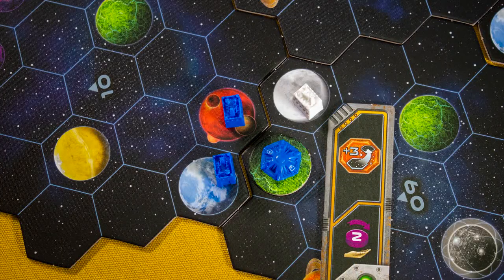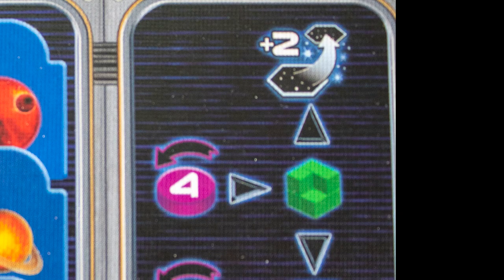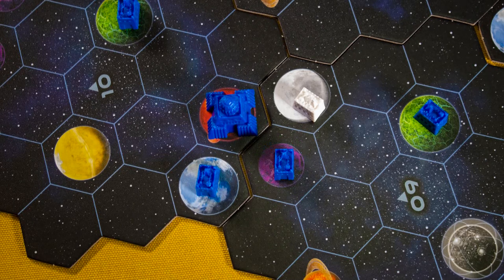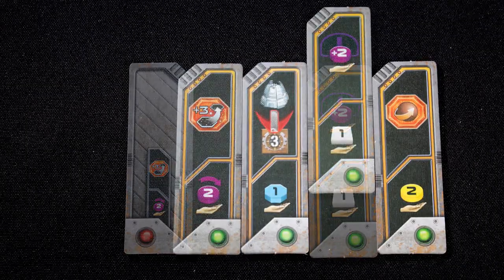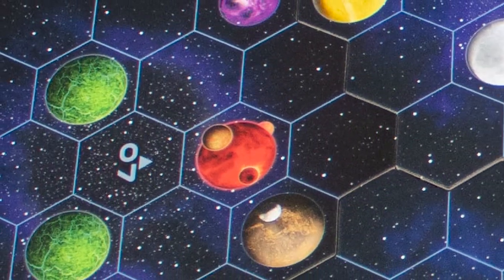You can use the booster you picked up to extend your range, and spend a QIC and the mine's cost to build on a Gaia world. QICs can also extend your range. You can upgrade a building by paying its new cost. When someone builds within two spaces of one of your buildings, you can spend victory points to boost power. Once you have enough planets under your control, you can spend power to form a federation, which grants you one of these federation tokens. Finally, return your used round booster and select another one.